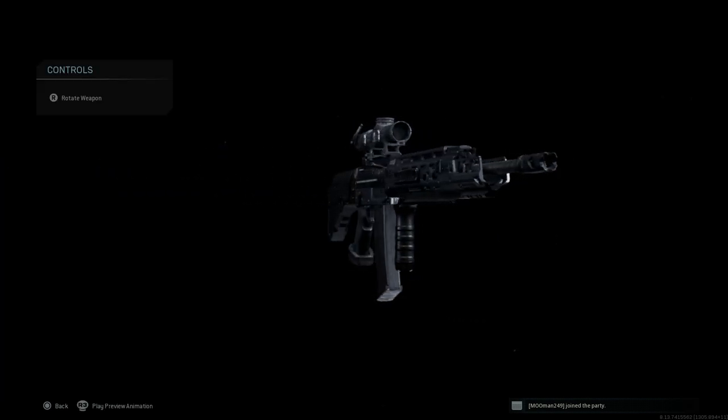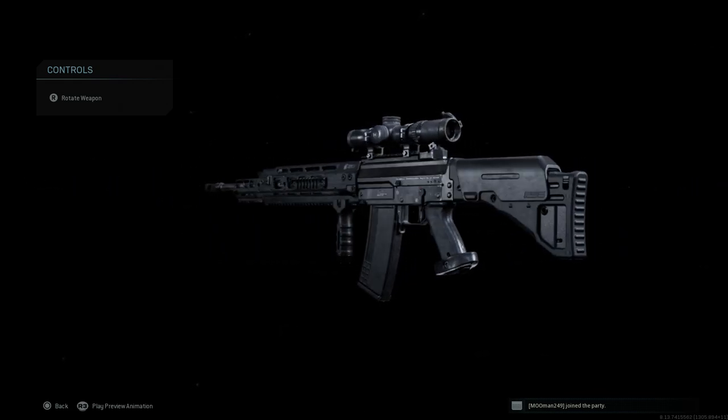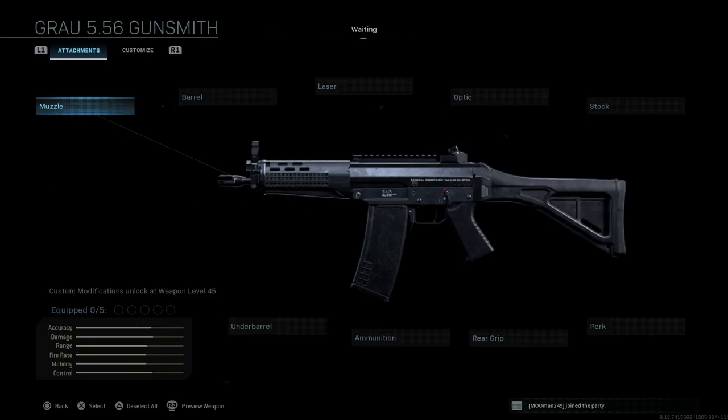We see the final design here for the Sig SG Sniper variation for the 550 model. Let's strip it down to base and look at how to build it. This is the Growl 556, the new weapon with the Season 2 Battle Pass. You can unlock this at Tier 15 of the Battle Pass for Season 2.